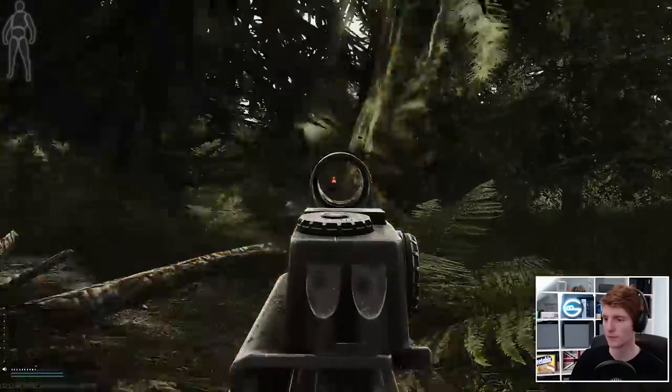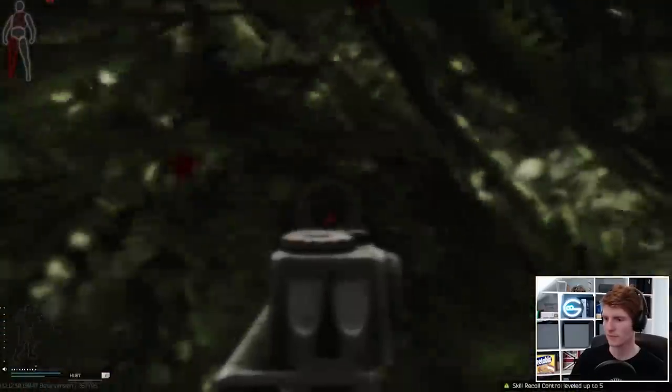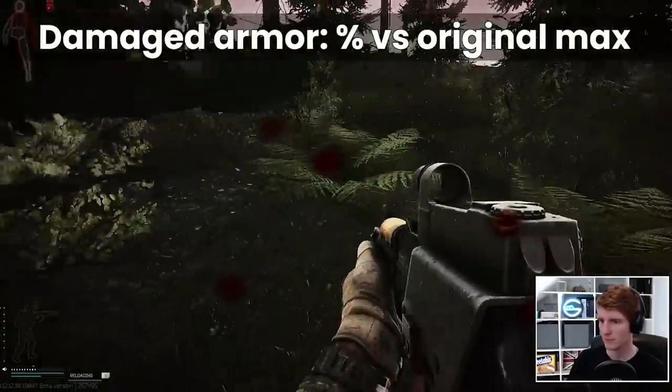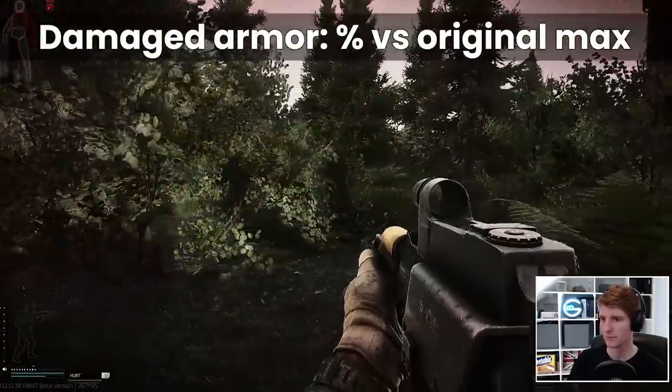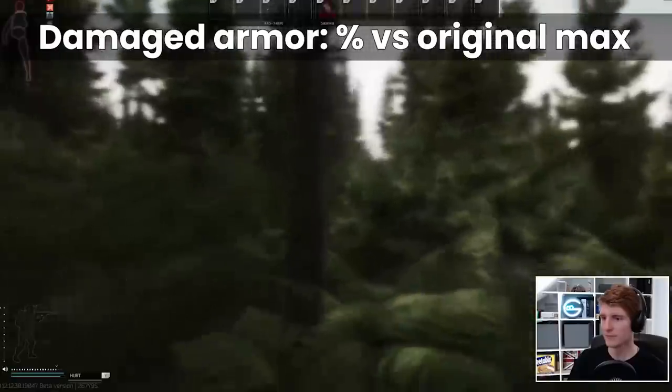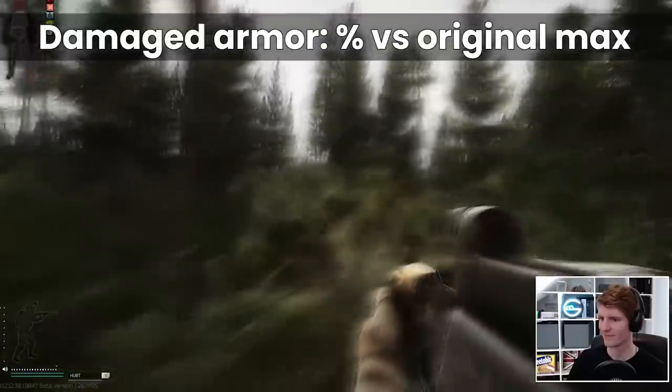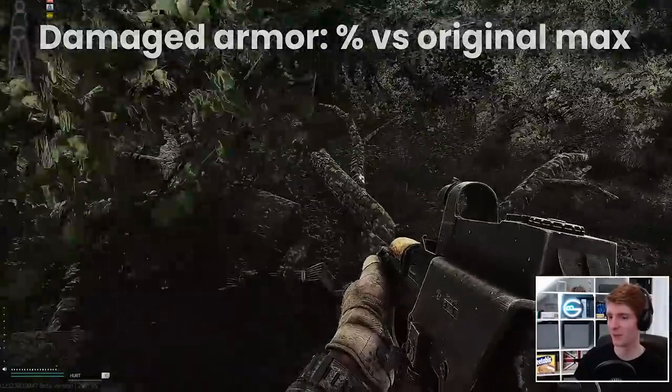Nothing changed in 12-12-30 from 12-12, as these material stats are all the same. A few key points to note is that damaged armour protects you based on the current durability as a percentage versus the original maximum. If you have since repaired an armour, the original maximum is what is used rather than the new lower maximum.